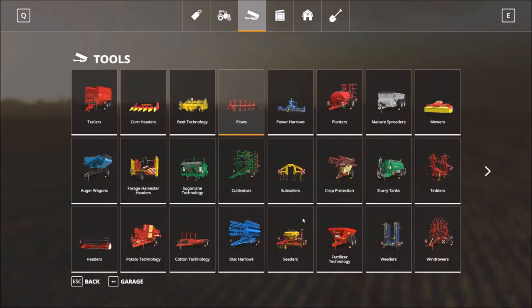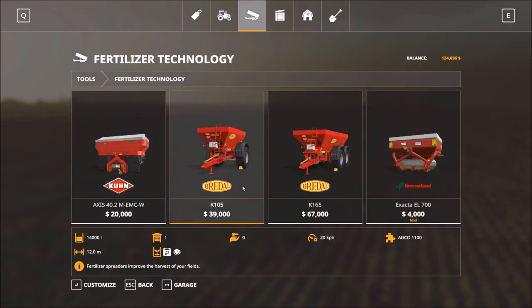Another thing you'll come across is liming. You'll need to put lime on your paddocks every third crop. Liming is expensive, so when starting out I just rent a lime spreader rather than buy one straight away. If you don't apply lime, you get a 15% lower yield on your fields. It's worth leasing one, spreading it, and then returning it — you can also use it to fertilize your fields.